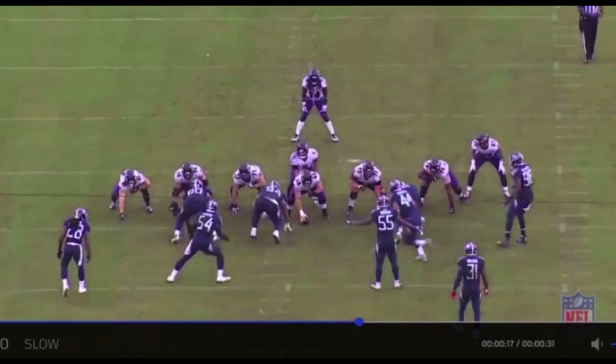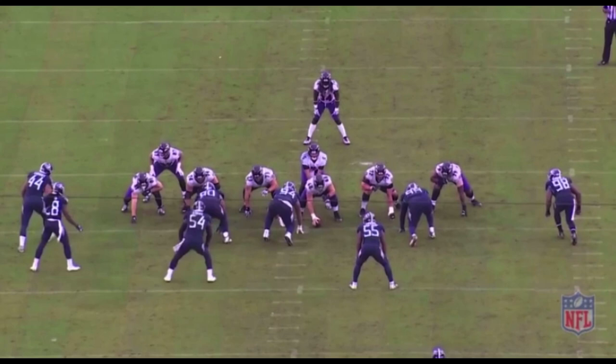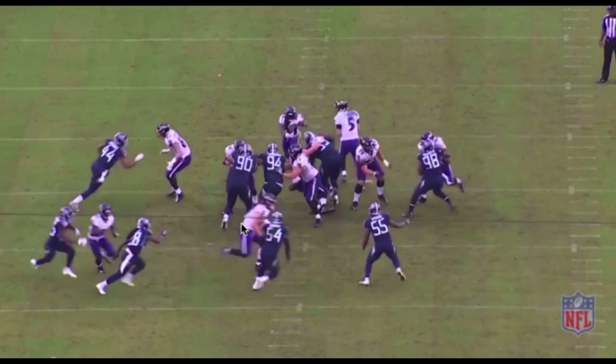Skura is playing center here. The pressure is going to come from the 3-technique — the guy right here. He slams inside over and under the guard. Skura doesn't get there fast enough to protect him. The defender knows the ball is coming out quick. His arms are over this one, he has the leverage on him, and he's just going to overpower our center. To protect Joe Flacco, Skura does the best thing he can do at that point — he holds and throws him to the ground. That's one of the bad plays.